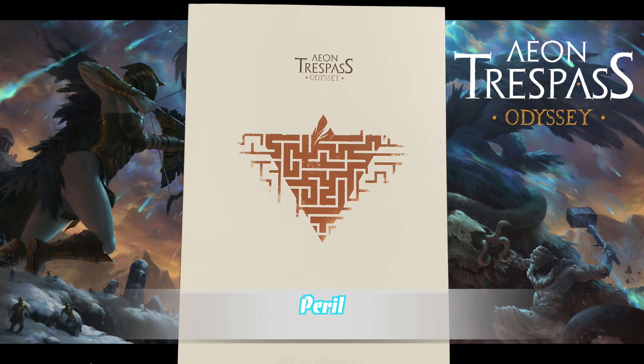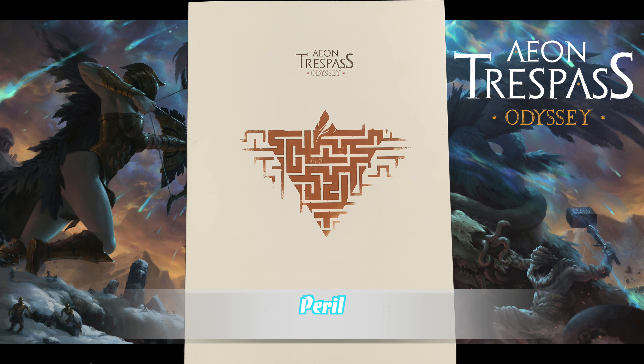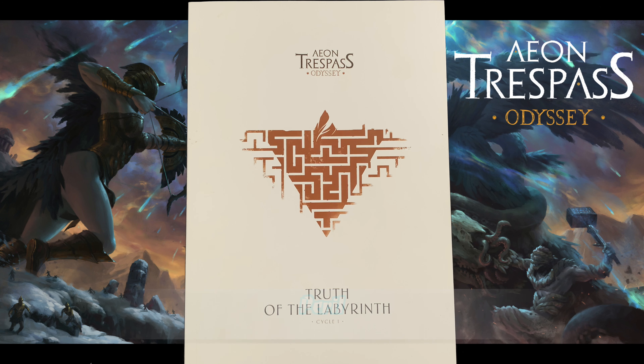Occasionally you may see some choices, tests, or rolls that are marked with the Peril keyword. I'm not going to dig through the story and find one for spoiler reasons, but just know that keyword exists. When you see it, this means that the party leader must make the decision, test, or roll without consulting the other players. This literally means no talking or discussing, no meaningful glances, nothing at all — it's completely on the party leader.